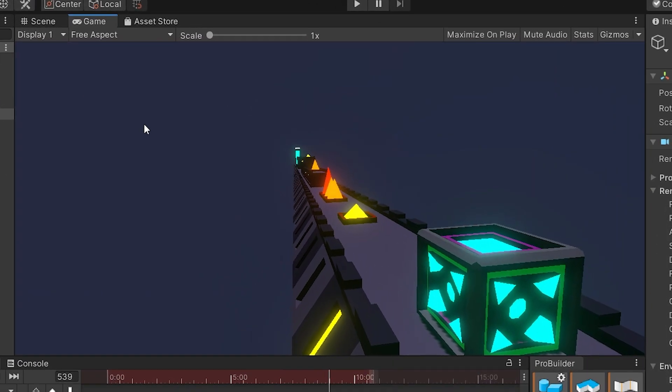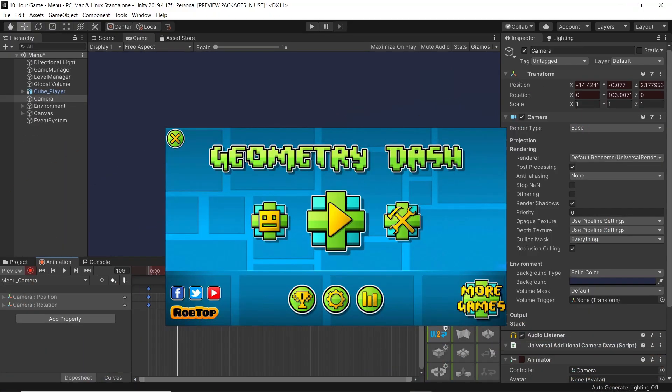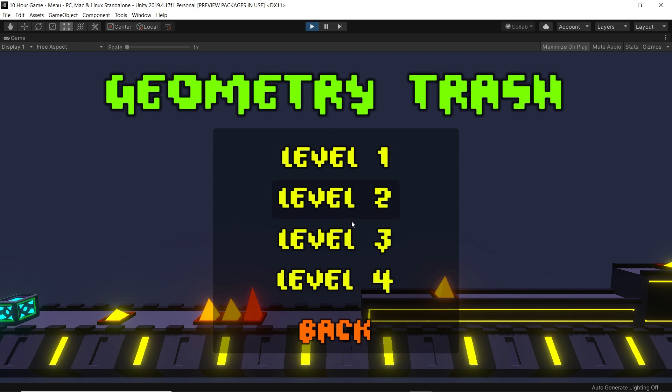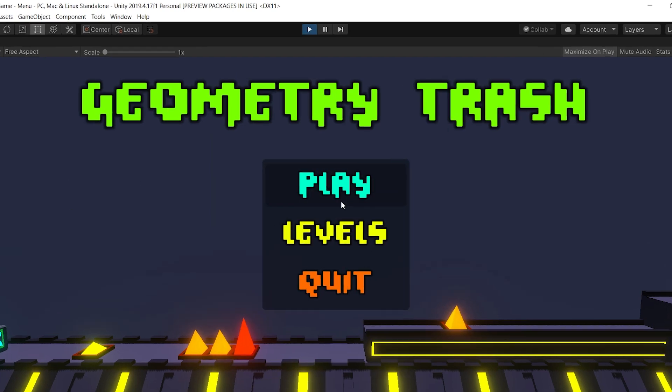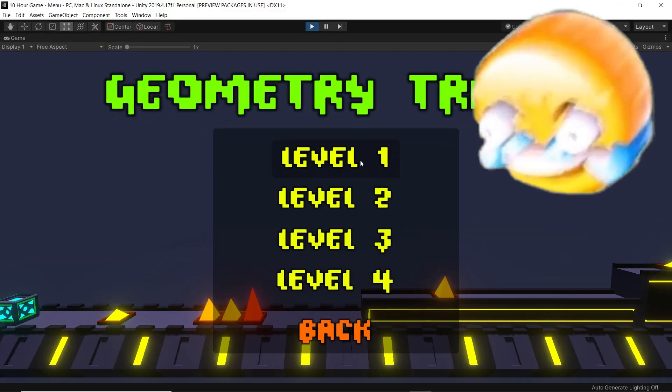I then tried to make a cool cinematic main menu, but I couldn't make it look good, so I decided to just copy the Geometry Dash menu style. I managed to get the same font and it ended up looking pretty good. I named the game Geometry Trash — because, well, this game is trash.